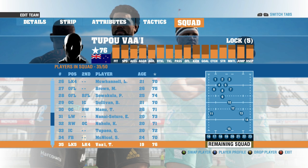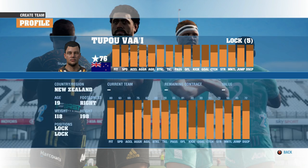Tupo Va'ai has been added to the Chiefs side — there he is. He is 76 rated. I will say it isn't the most accurate face that they've done, but it is nice to see that they have added him into the default side. Those are his stats, so he is a decent player. It is good to see that he is now in the Chiefs side and he is the only one added for the Chiefs.